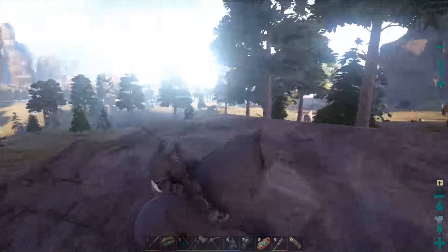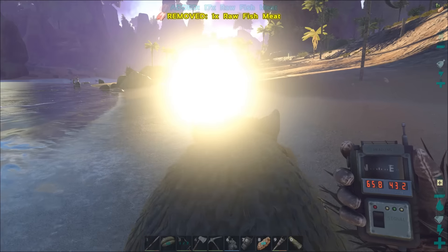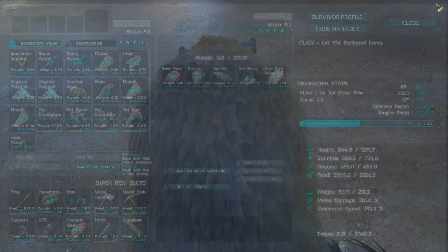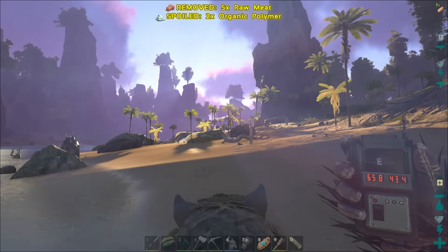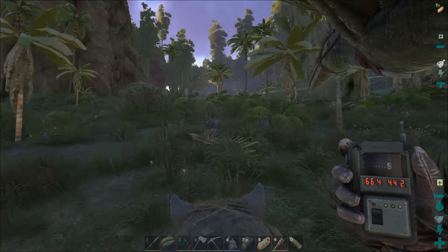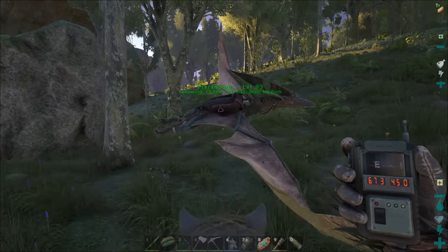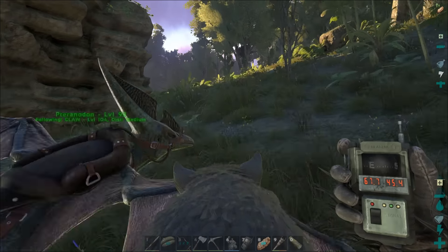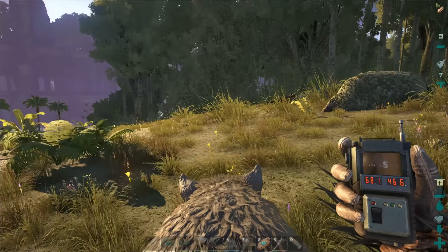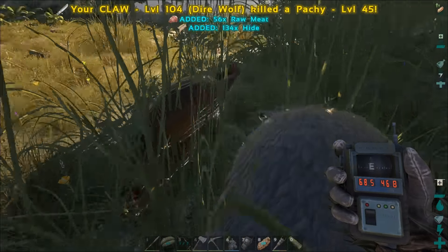Hello boy. Shall we return to the base? Let's go. We journeyed across the swamp and made it back. Claw took a beating from the piranha, but we are at the base — we're home. The dire wolf is home. Don't let anyone get this thing killed. Where's that alpha? Definitely keep it away from the west side — it was west across the river from the base.